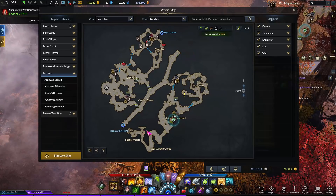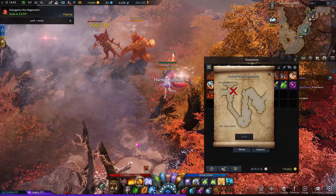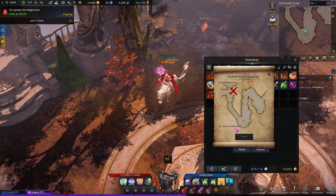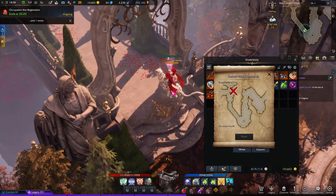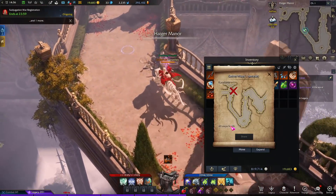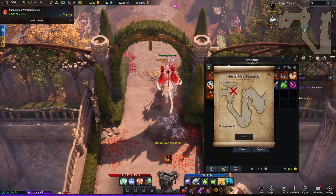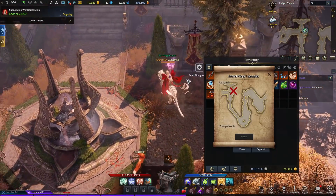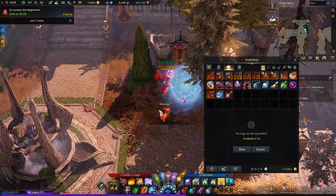It tells you the item can be found at the X mark. Looking at the map, it's right here. It also shows the steps you need to move to reach the X mark — it's 40 steps. And now I found the dungeon.